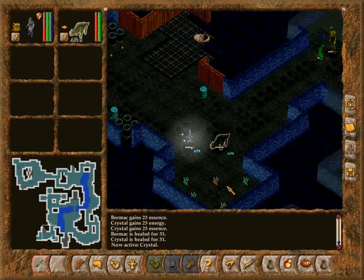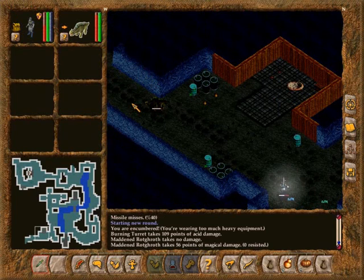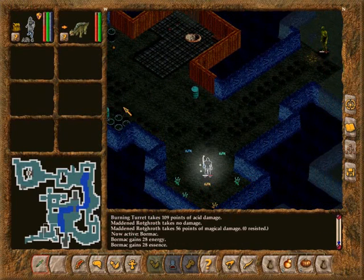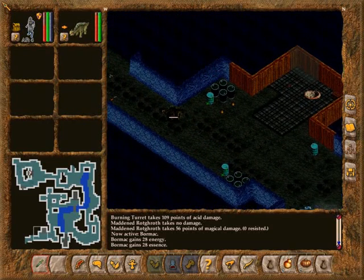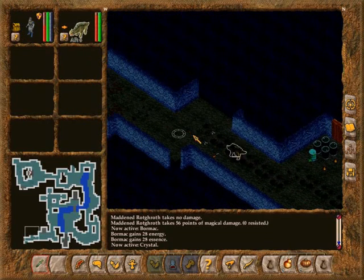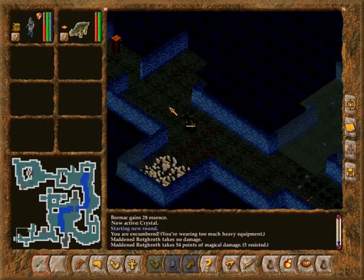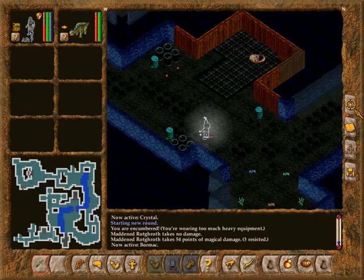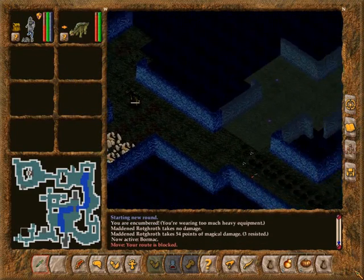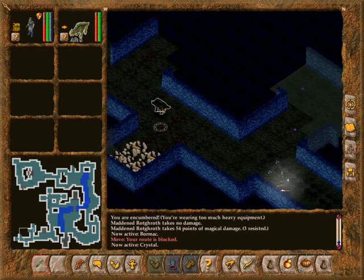I don't know what these ones do. Okay, it's energy essence again. Rotgroth — what are you saying, no path available? Just go.